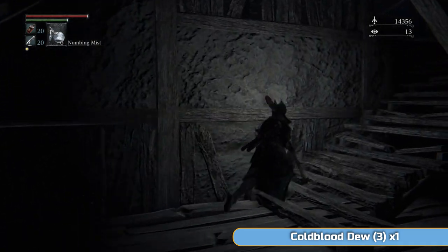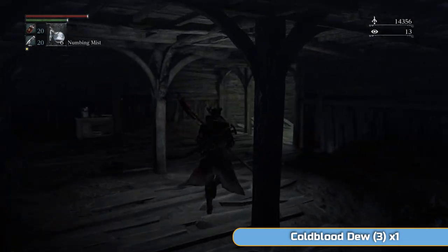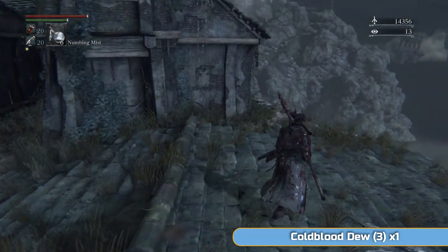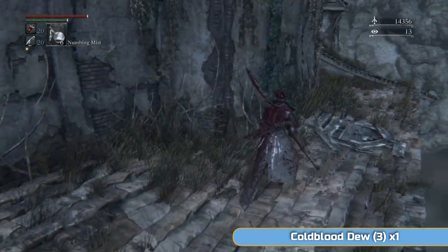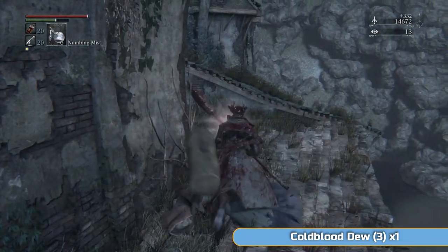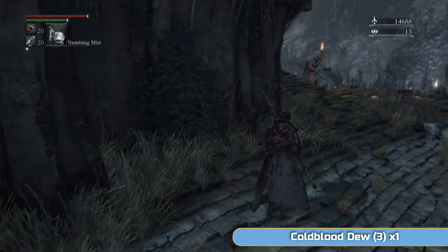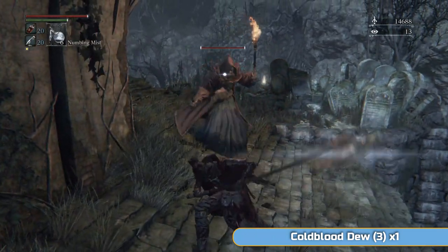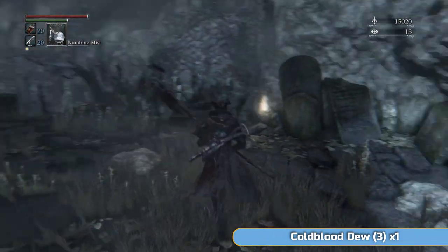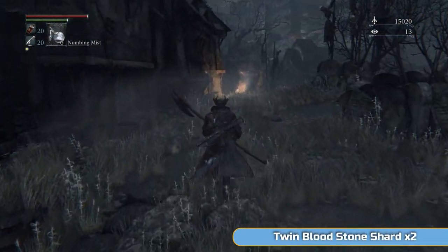Some more Madman's Knowledge. You should have more than enough - probably 60 or so soft insight and 60 or so hard insight by the time we finish the game. You can buy stuff from the second Messenger Bath in Hunter's Dream - there's a second one at the top of the stairs on the left where you can buy stuff with insight, including upgrade materials later on. We just don't need anything yet.